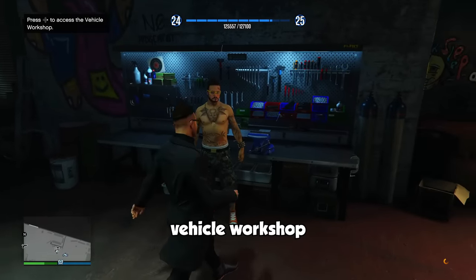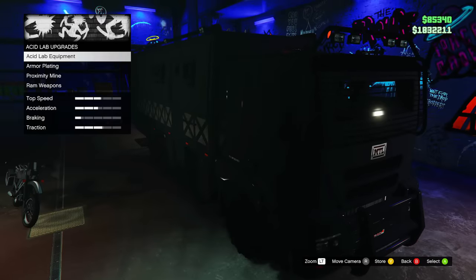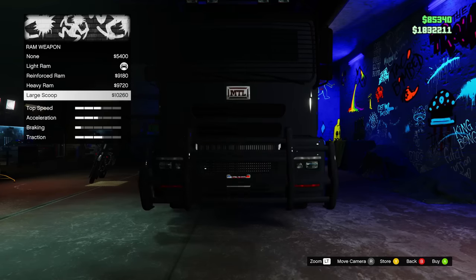This area where Mutt is standing is the vehicle workshop within the Freakshop, and this is going to be the place to upgrade your Brockade 6x6 as well as your delivery bike, which we'll go over a little later on in this video. Aside from your usual vehicle upgrades, the Acid Lab upgrades tab is what you want to check out to make the most out of this vehicle.